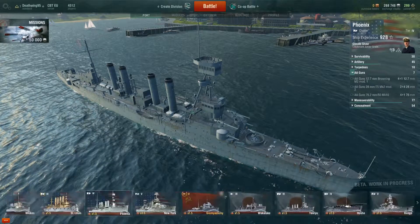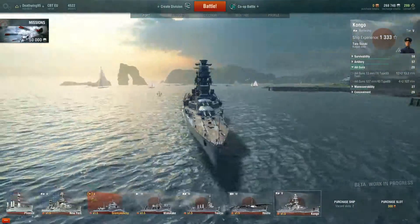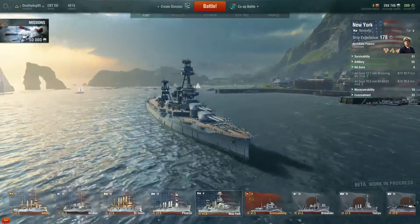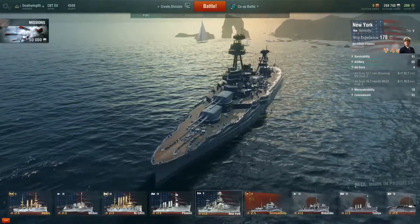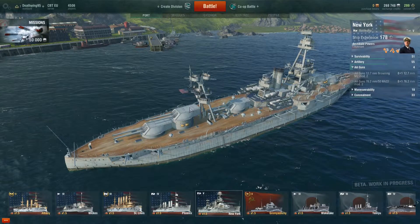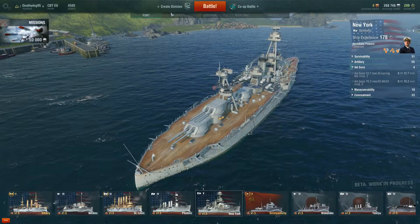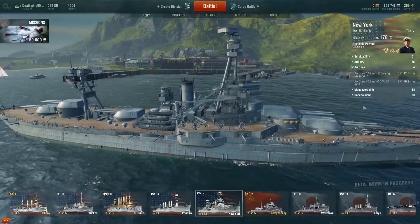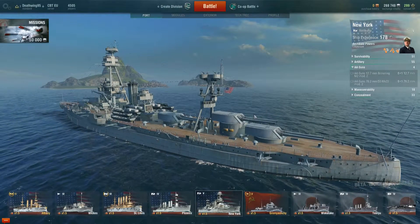Then there are battleships. Battleships have the same icon with two stripes through. For example, a Kongo-class battleship — oh my god, this thing is gigantic. Let's take the New York as an example because it's a better one. The New York is the tier 5 battleship of the American fleet. You see it's big, it's long, it's heavy, and it's got many big guns. A battleship gun is higher than 203 millimeters — this one is 356 millimeters. They take ages to turn and ages to reload, but if they hit they'll do such an amount of damage. I love battleships. But they're also very slow and they get spotted very easily.